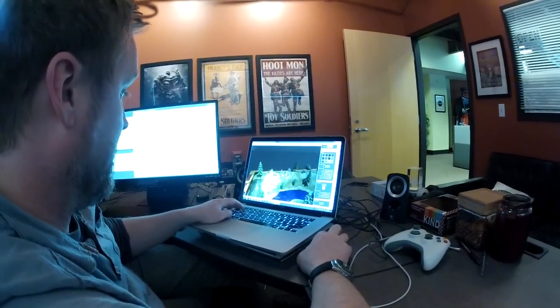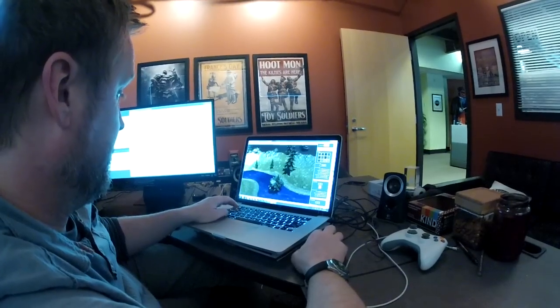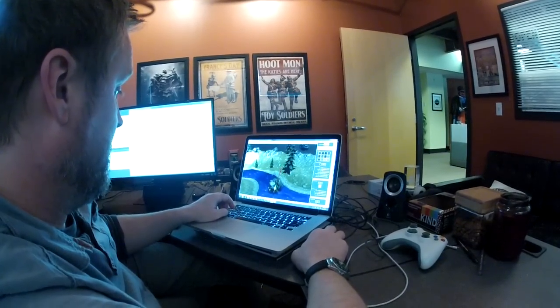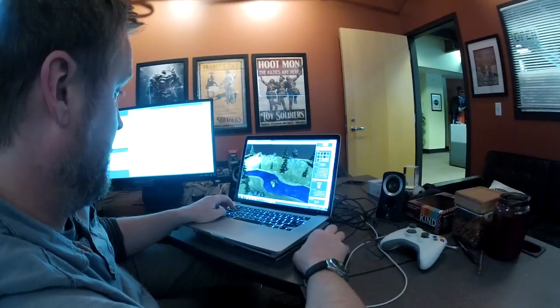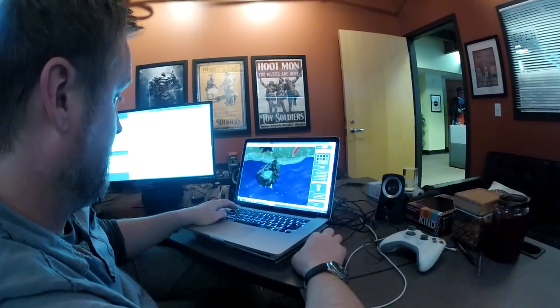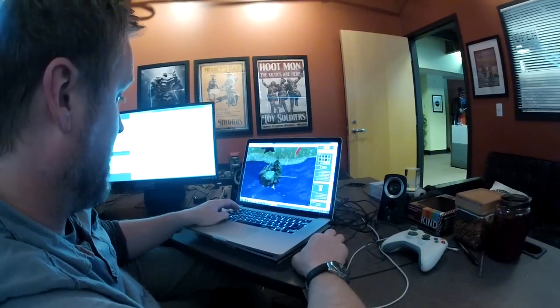Even the president of the company is involved. Here's D.R. Albright, the creative director at Signal, placing individual assets on a map to help flesh it out. Rocks, trees — they're all being stretched, rotated, and placed into the environment to give each battleground a distinct look.